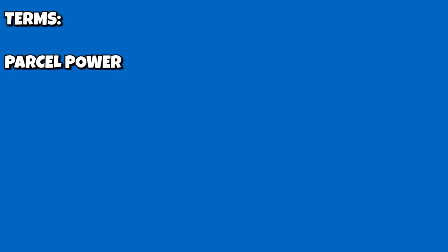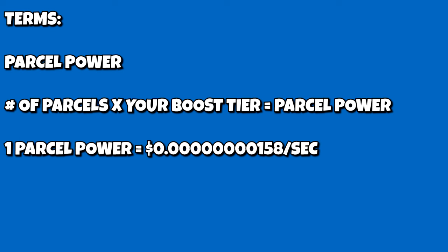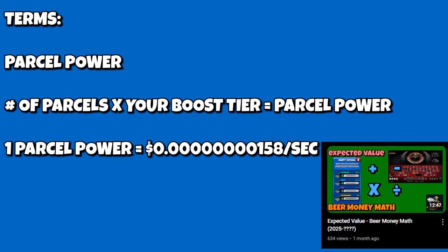One thing I want to talk about first before we get started is terms I'm going to use for this strategy guide. We're going to first talk about parcel power. Parcel power is simply the number of parcels you have times your current boost tier. Parcel power will be directly proportional to how much money you can make over a given amount of time in the game, given an average parcel of 0.000000158 per second. If you want to know how we came up with that number, I do have a link to a video on expected value that explains this.